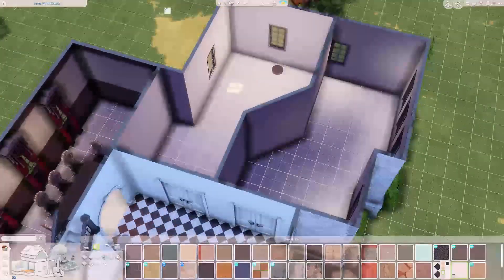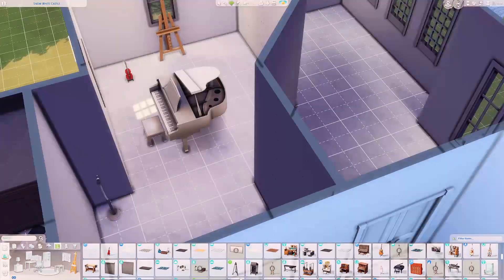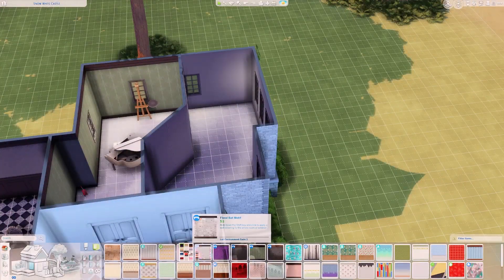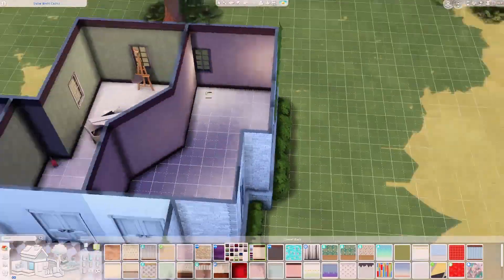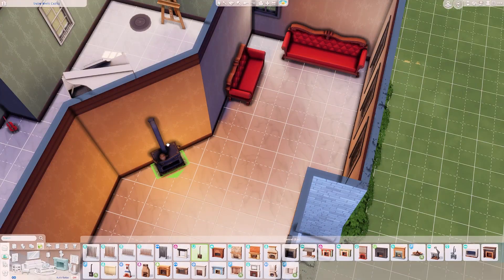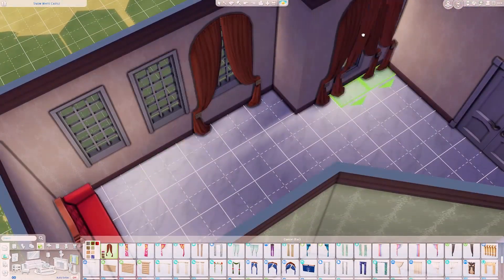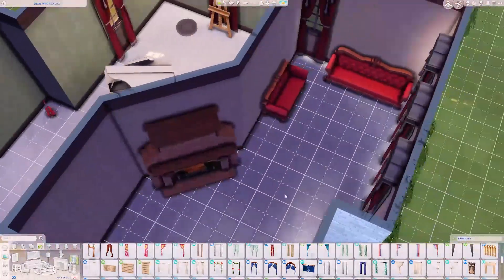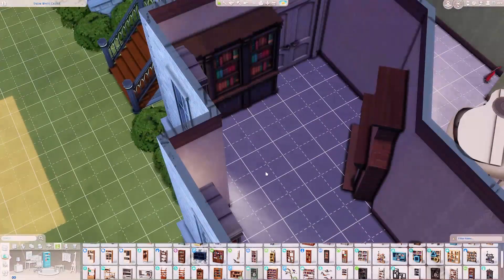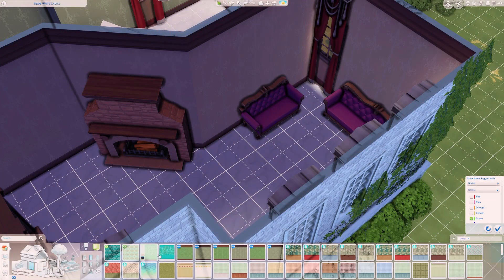I put the dining room in the back — a nice long area for a big dining table. From my research the house specifically had a music room, and I remember in the movie the stepmother was playing piano while making Drizella sing and Anastasia tried to play the flute. We don't have a flute in the game, but I included the microphone, piano, and violin — instruments that feel appropriate for the time period.